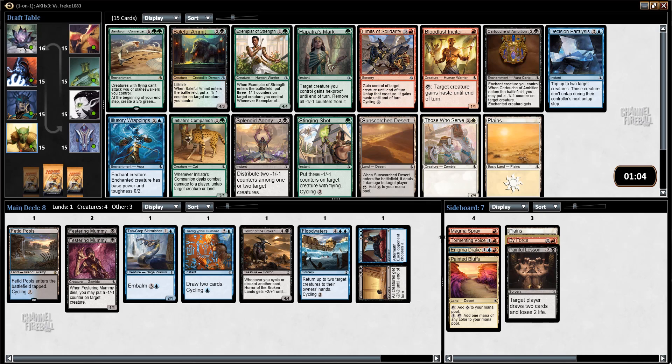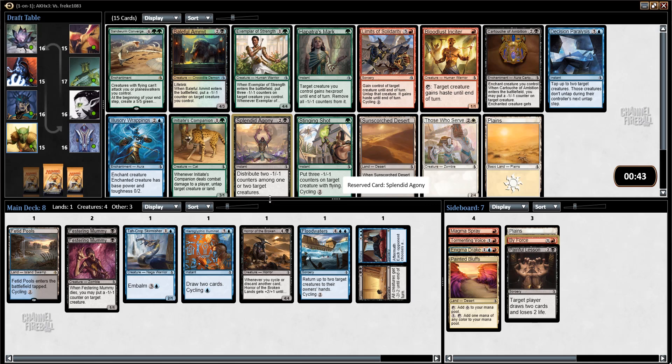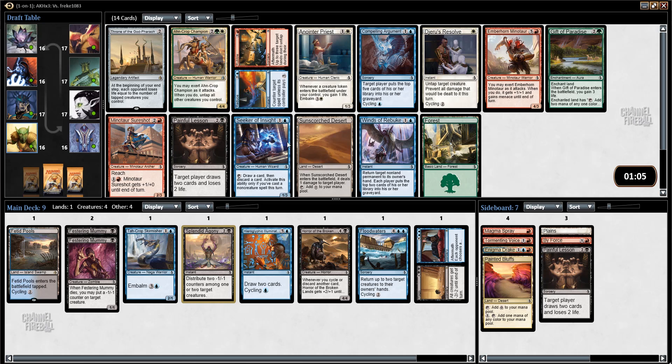From this pack in the Grixis colors, Baleful Ammit is strong and Splendid Agony is strong. I kind of want Splendid Agony a bit more — I'm going to be creature-light, not really going to have too many great sinks for my minus-one counters. Festering Mummy is okay, but in general Splendid Agony is a tiny bit stronger. Nothing in blue-red, so that's not really a consideration. Here's a blue-red card but it's not the most exciting. I'm more interested if I was blue-red in Emberhorn Minotaur or one of these blue cards. I'll just take Winds of Rebuke — it's a card I do like to have one of in my blue decks.